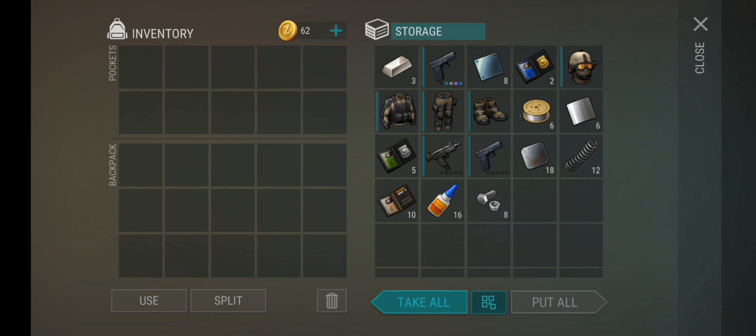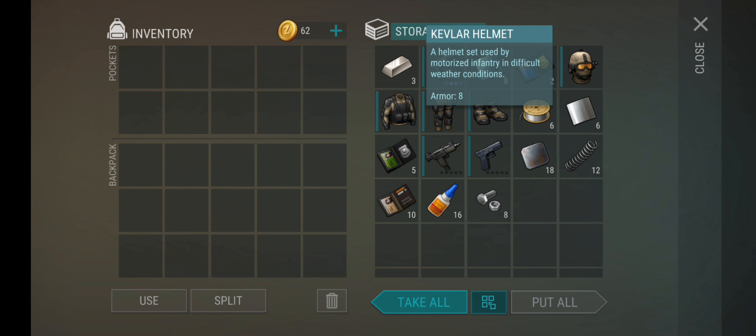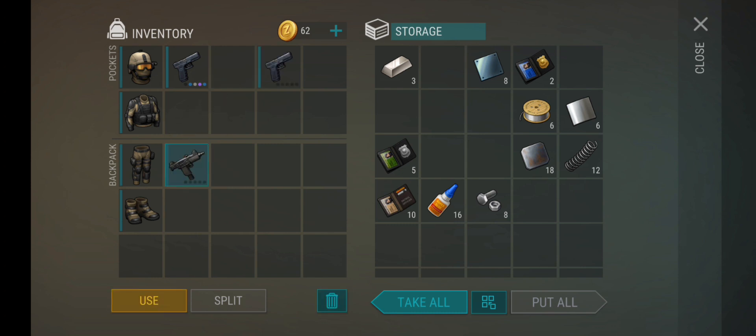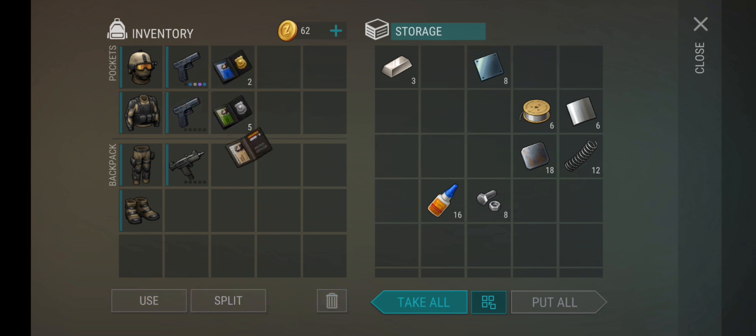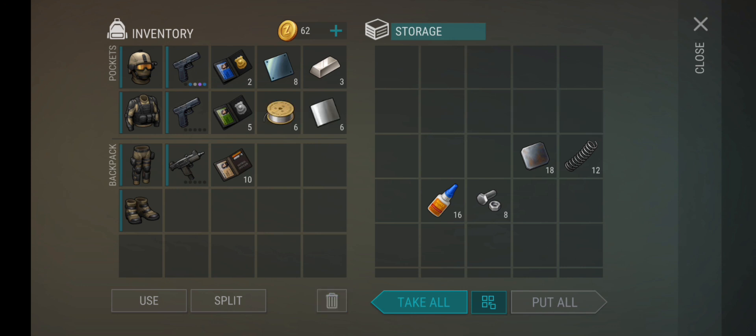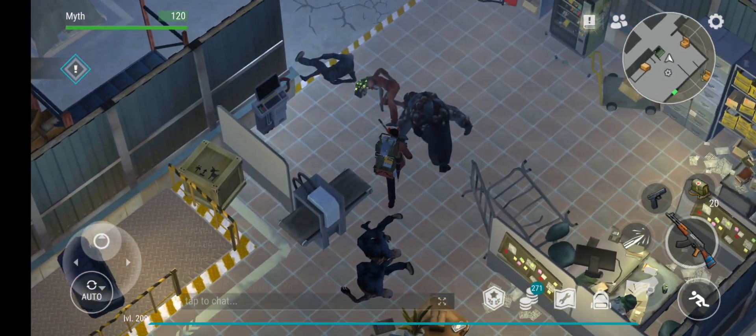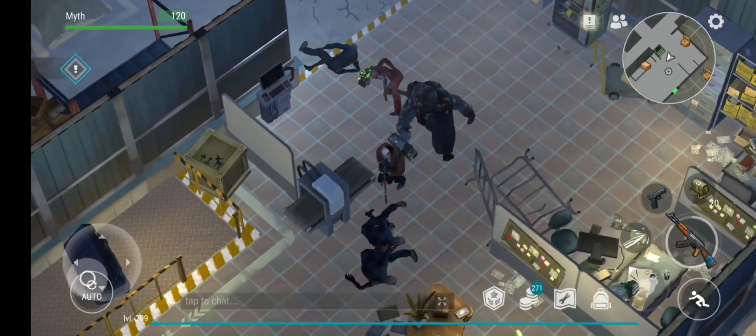Kevlar armor — best armor in the game. Two captain cards, five green, ten titanium. It's all right, it's not bad.